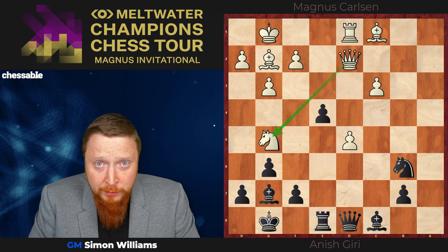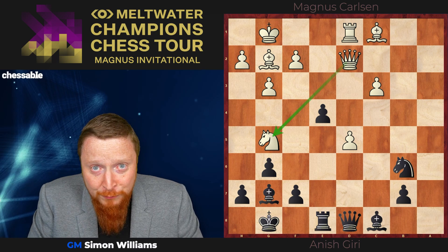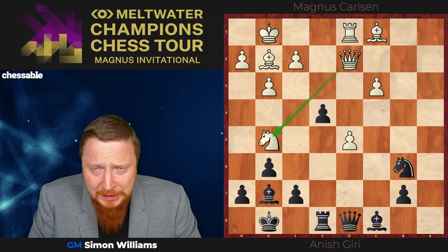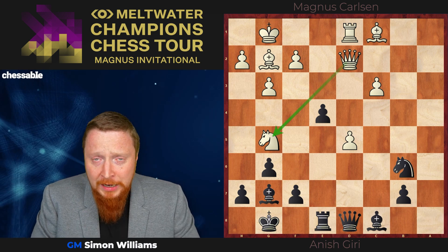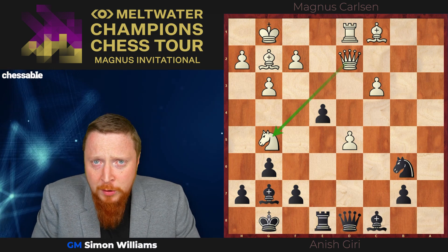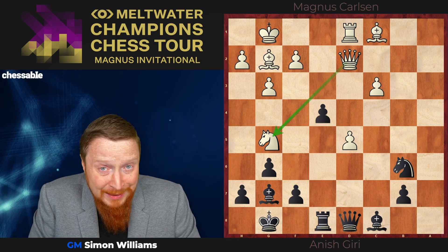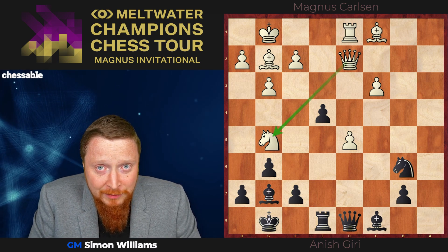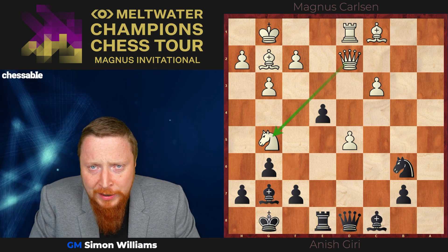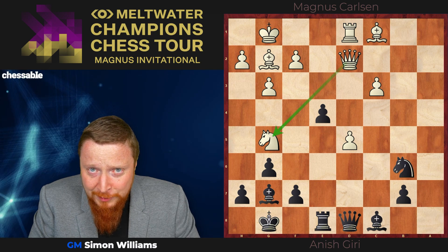If you want to follow these puzzles daily, do go to Chessable, where you can get the preview each day before I show them here — there's a little free course on these puzzles available. It's black to play and win; try to calculate this one as far as you can. The first move may be quite obvious, but always think of your opponent's — in this case White's — best defensive measures, and see if you can calculate a couple of moves ahead. That's a sign of a great chess player. Good luck, and I'll be back later to show you the answer. Stay tuned.